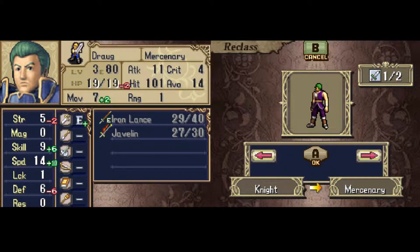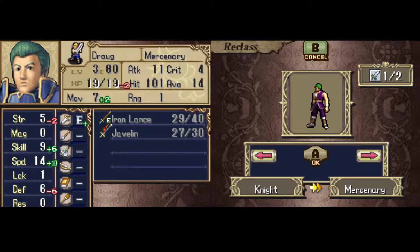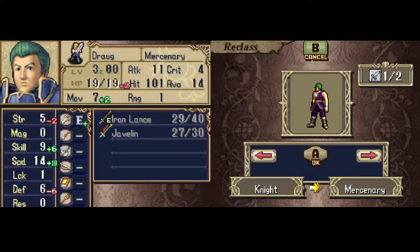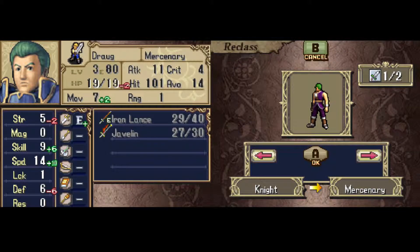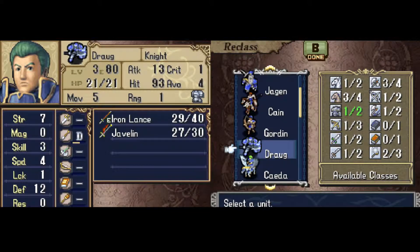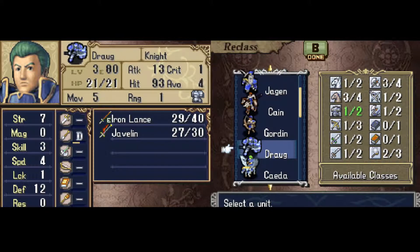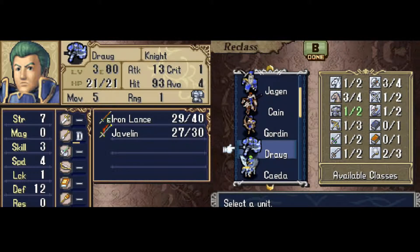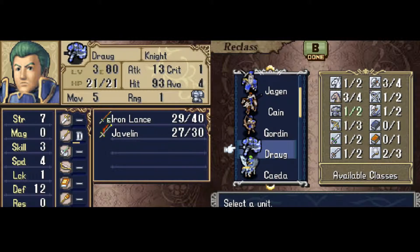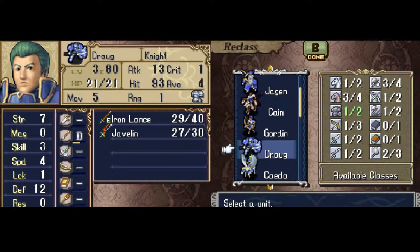For this playthrough, I'm going to be using reclass only sparingly — first, because I'm trying to do a fairly vanilla playthrough where I don't mess with bases too much, and secondly because I think each character's persona in these games is defined by the class they start in. Cita not being a Pegasus Knight or Draug not being in heavy armor just feels kind of unnatural to me. There's nothing in the games to suggest anyone in Marth's army canonically changed up their career paths in the middle of the war, so I'm sticking to base classes with maybe a couple of exceptions for gameplay purposes later.